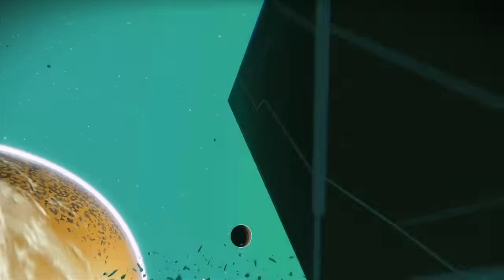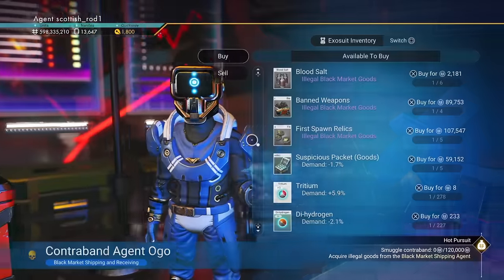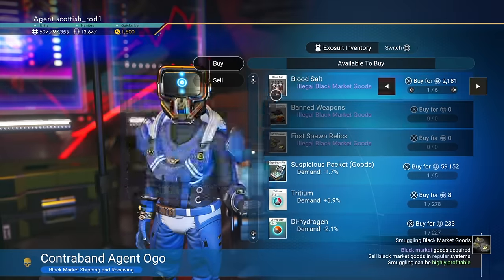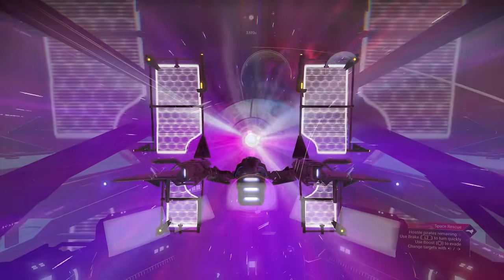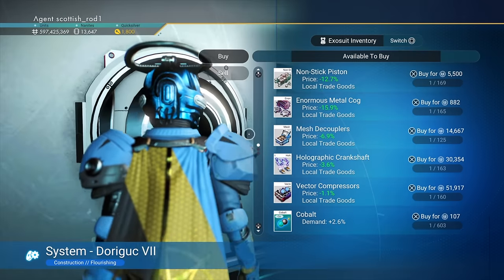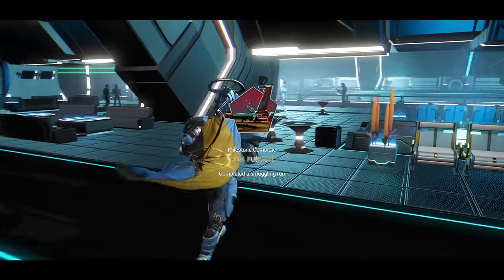Let's jump to the pirate system, which just happens to also be an Atlas system — but we don't need that, as we're heading straight to the pirate space station. Speak to this guy and buy any of the illegal black market goods indicated by the purple writing underneath the title of the item. Then head into space, go into the galactic map, and return back to your home system. Head to the space station and sell your contraband at the galactic trade terminal. And that's the hot pursuit milestone done.